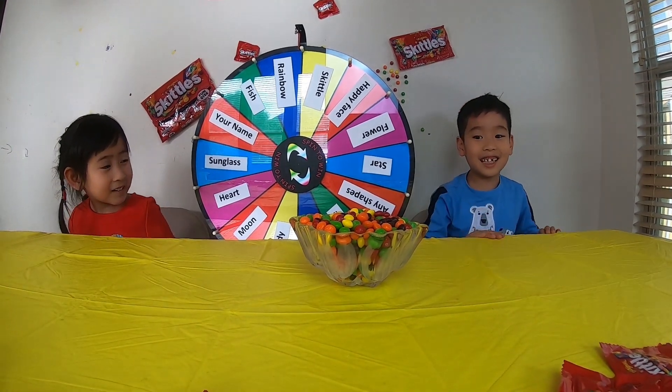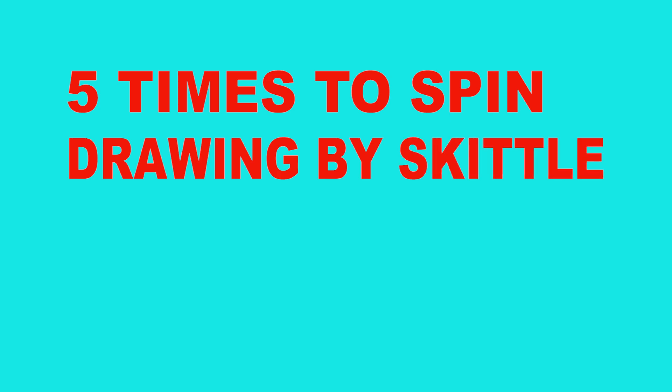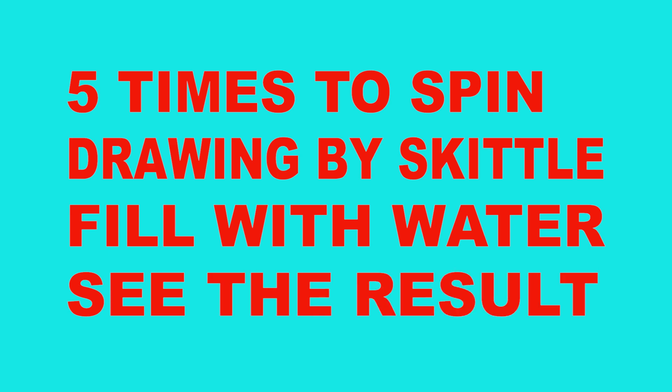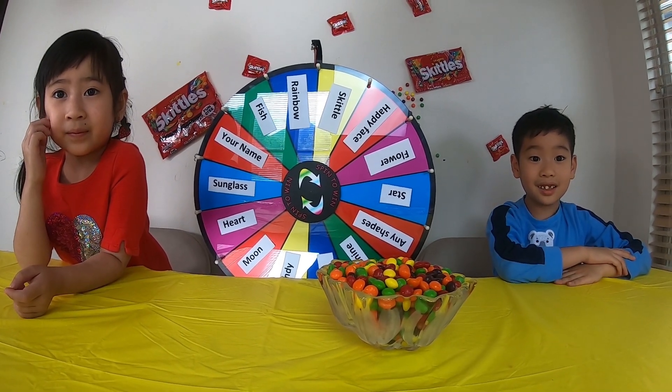Hello everyone! Today we're going to make Skittles. How to play? You have 5 times to spin. Whenever you spin, you're going to try and buy Skittles. Once you're done spinning, you're going to fill with water and then see the result. We're going to see which one is going to turn the wheel first.